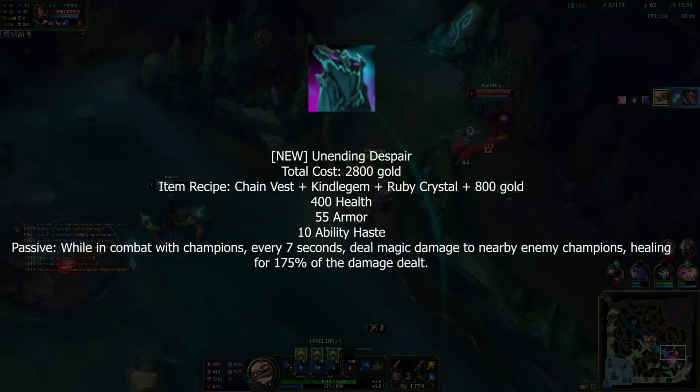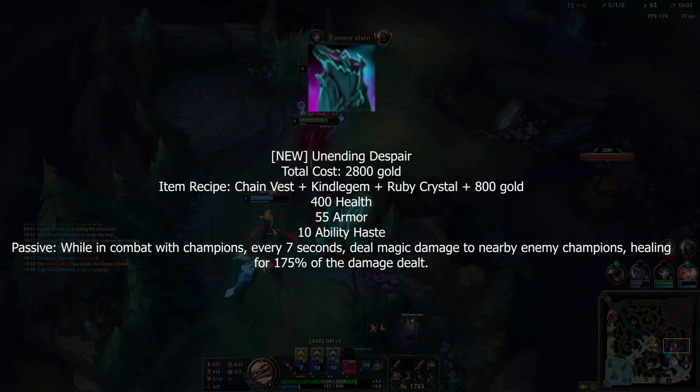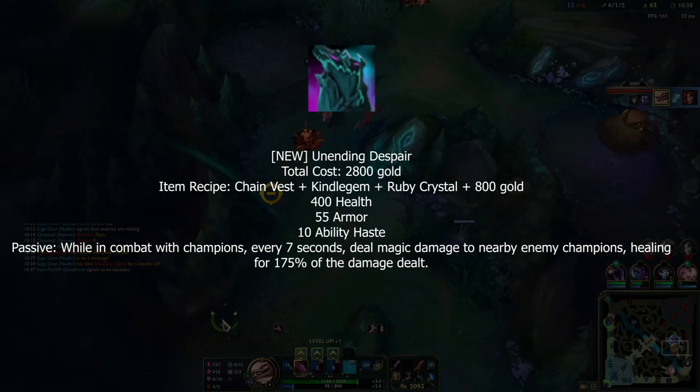Undying Despair is another new tank item giving HP, armor, and ability haste. It took half of Jak'Sho's old passive: after seven seconds in combat you deal damage to champions around you and heal for 175% of that damage.